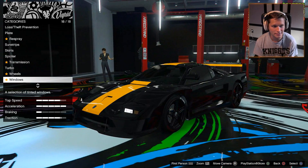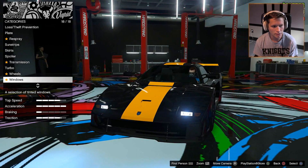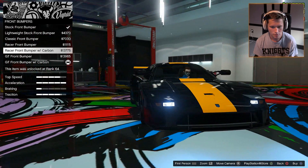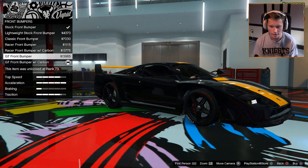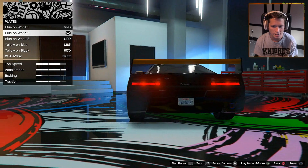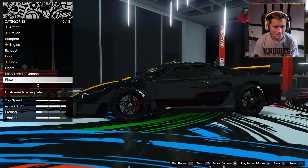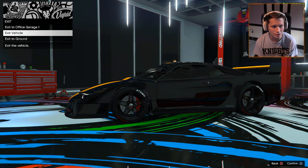It looks pretty good overall. We can't do a secondary color on any of the bumpers. We could change the plate — they have a black and yellow plate, so let's go with that. Wiz Khalifa would be awfully proud of us. So we're going to exit to the ground and go see what this thing is about.